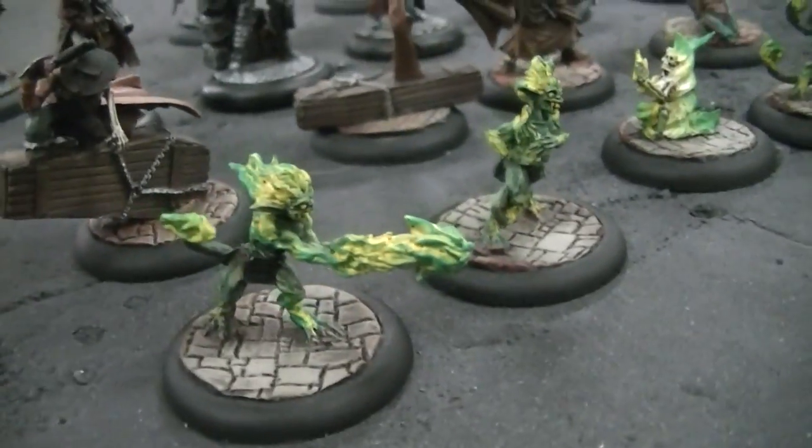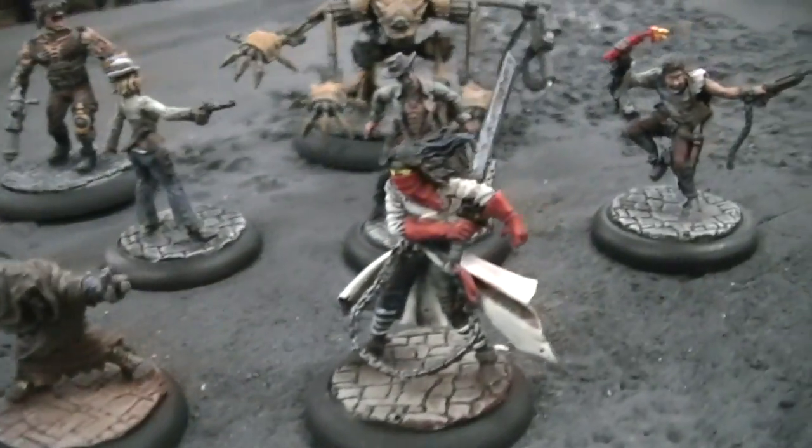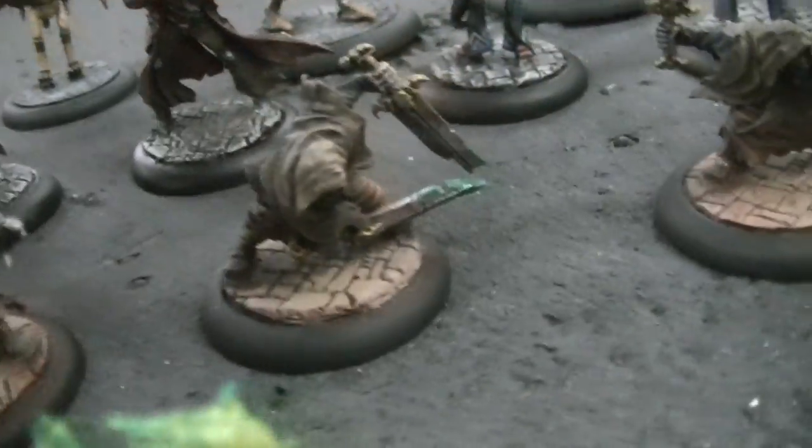So you've got these green fire guys, maybe undead, and then a bunch of heroes. There's one set of these little robed figures here — there are three of those in different poses.